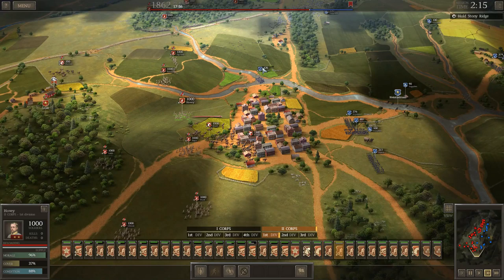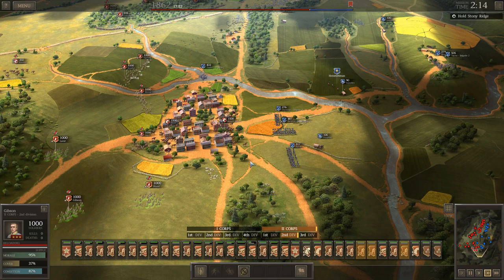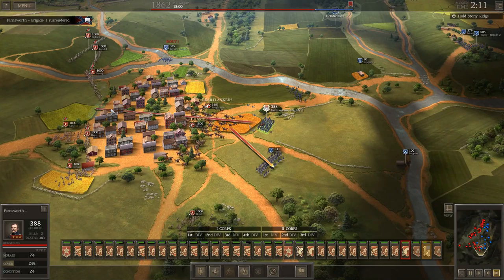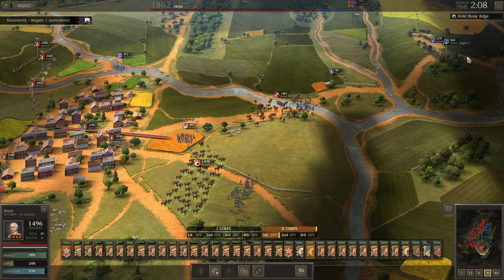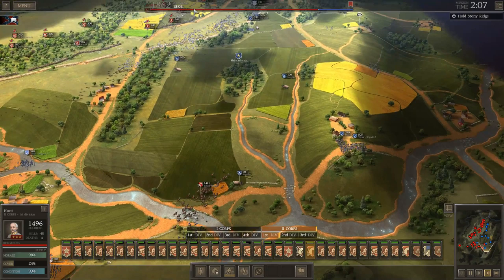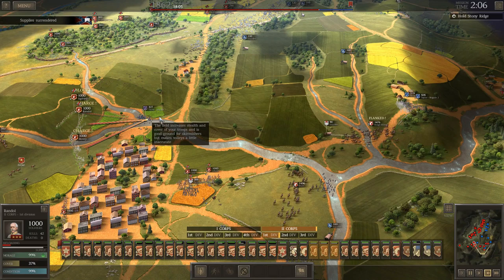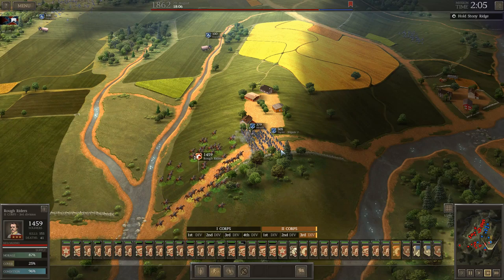I think these three can go after Taylor. So 3,000 mounted melee cav against 5,000 Union troops still in the field — yeah, this isn't going to take long. We'll go grab these supplies, what's left of them.